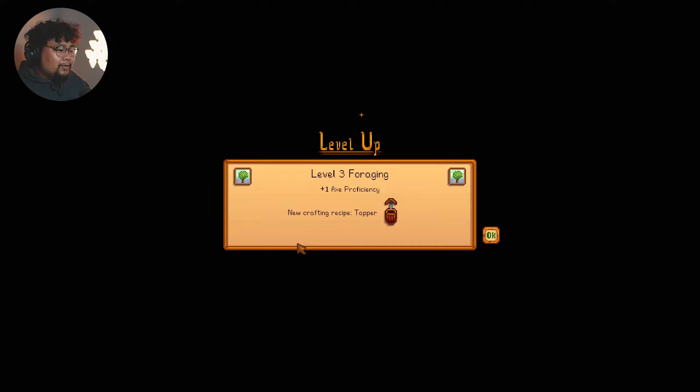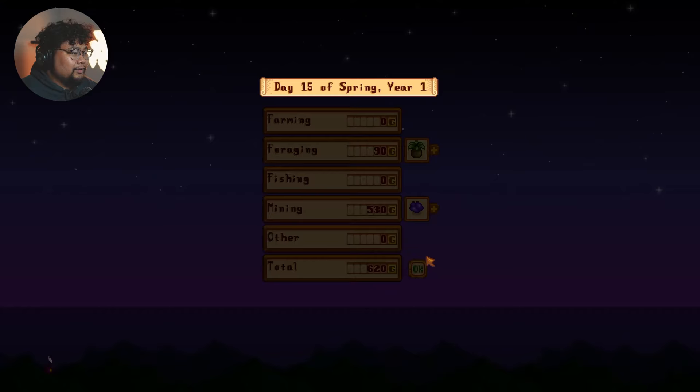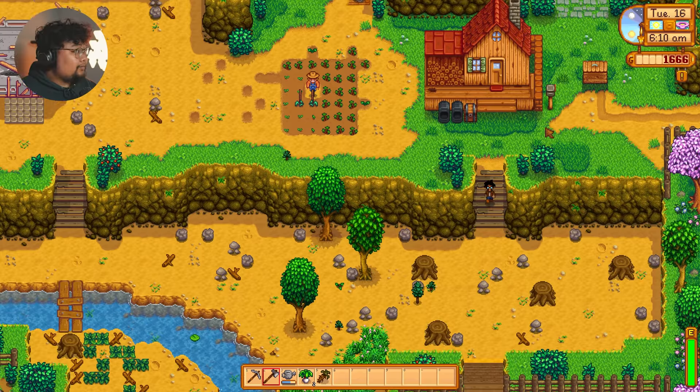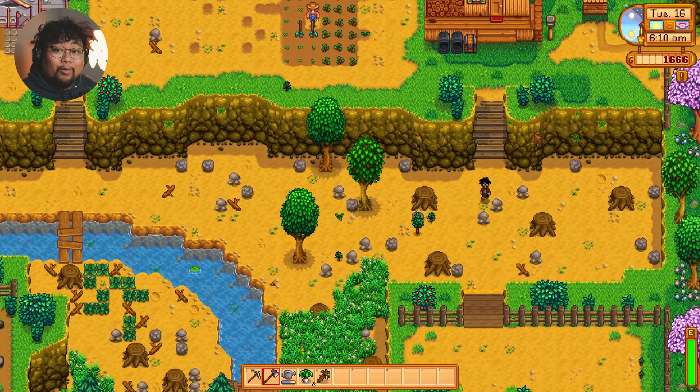We finally have a Tapper! Level 3 foraging — plus 1 axe proficiency. New crafting recipe: Tapper. We need more cash. 'Good morning, dear neighbor! I hope you're feeling settled in your new home. I'm writing to let you know that Pierre's store is now selling fertilizers — why don't you swing by and see if you can afford some?' We are broke. We are definitely broke.